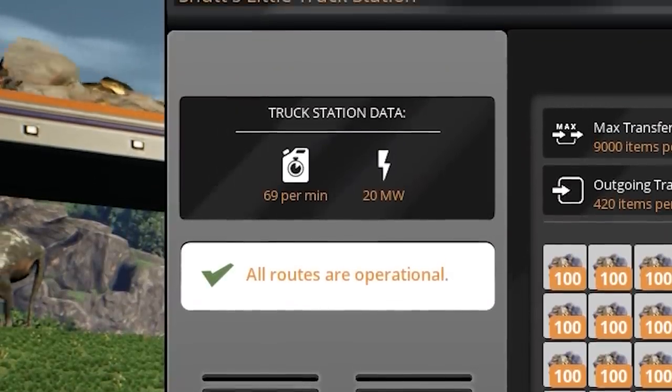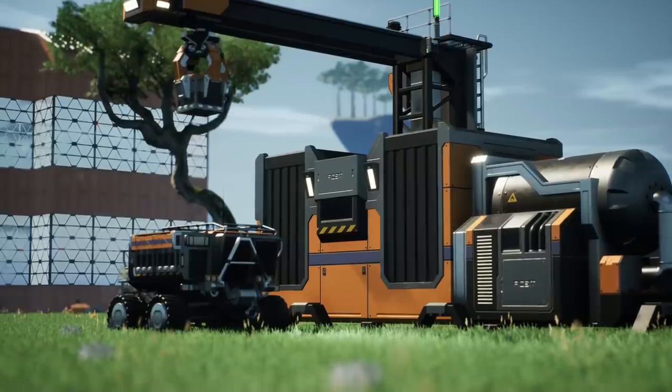Another issue with unreliability was that vehicles would stop running in the middle of their path because they ran out of fuel. This could happen because you're not providing enough fuel, or because one truck takes all the fuel — more than it needs — and doesn't leave enough for the vehicle coming directly after it. So we've made changes to help with fuel. The truck UI now shows how much fuel is needed for all vehicles using the truck station. Vehicles now calculate how much fuel they need for their routes and only take how much they need — they'll never take too much. Vehicles that arrive at a truck station without enough fuel will wait there until they have what they need to complete their route.